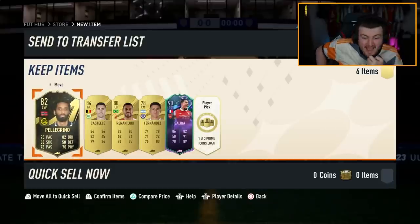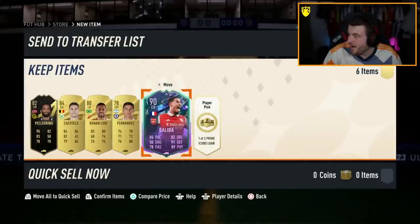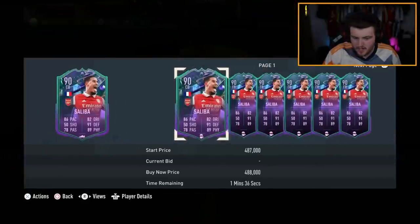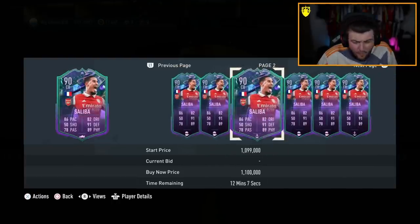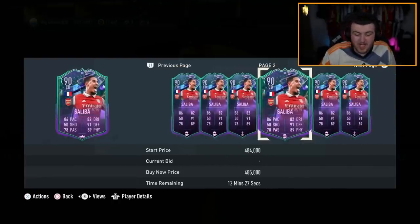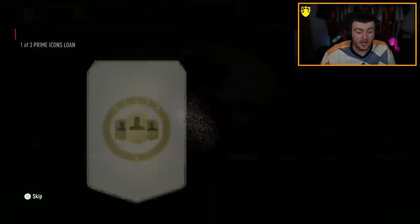Saliba is amazing, bro. Oh my word — I need a price check on Saliba real quick. Is he still over a million coins? He was at one point. Oh my God, he's dropped so much — 500k though. Wow, what a pull. That card is nuts as well — I used him in draft and he is a brick wall.